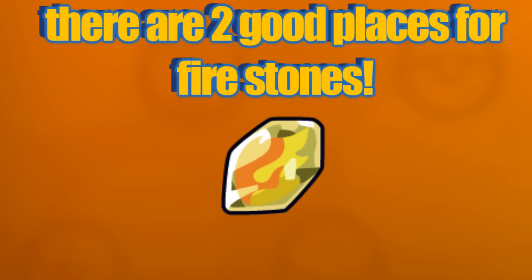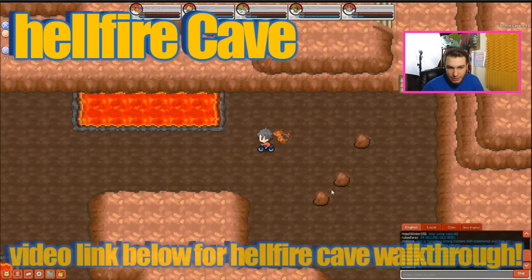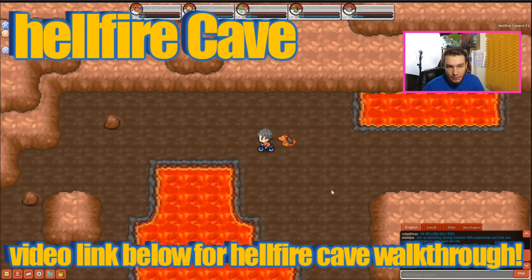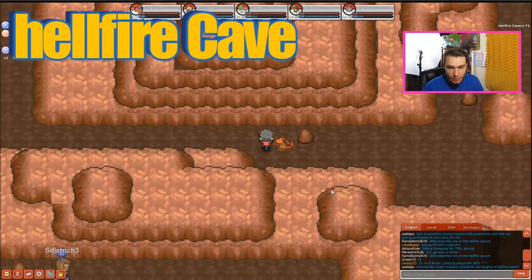The next stone is the Fire Stone, which is very commonly found because there are two places to find this item. The common places are Ember Cave in the Johto region and Hellfire Cave in the Kanto region. If you need help getting to Hellfire Cave, there is a video linked in the description below.